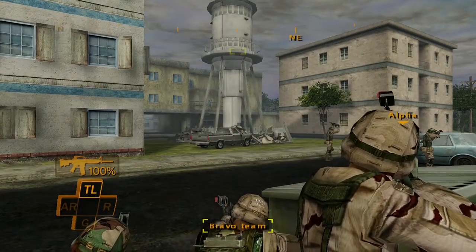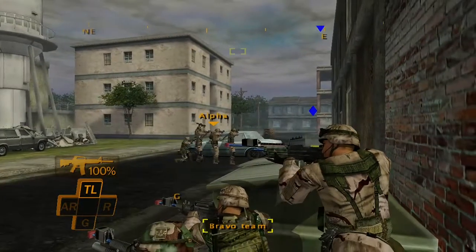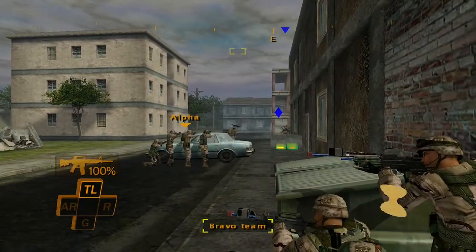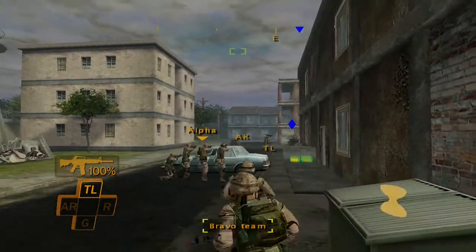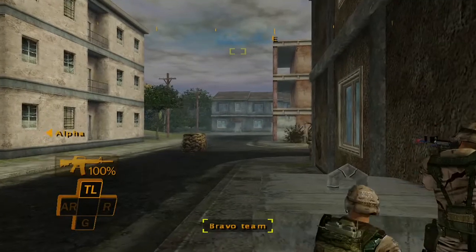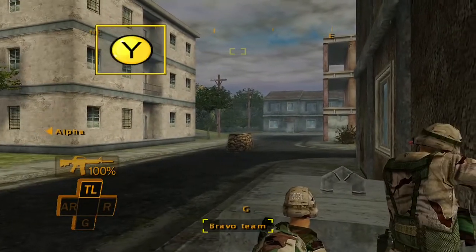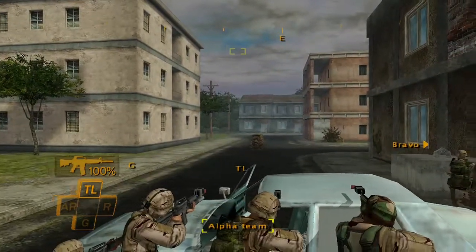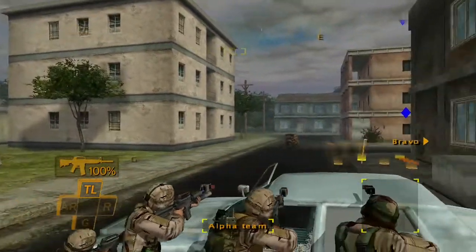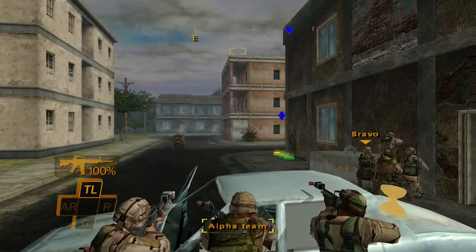Now move Bravo to the waypoint at the wall. Bravo, move! Now let's move Alpha — switch teams. Alpha Team, move Alpha to the corner waypoint. Team Alpha, move!